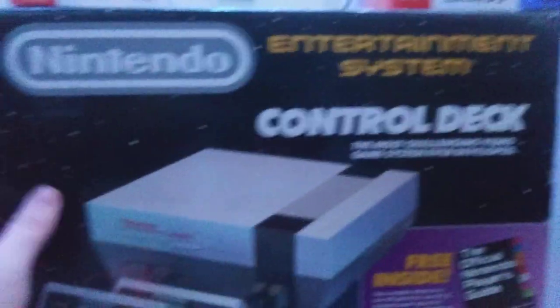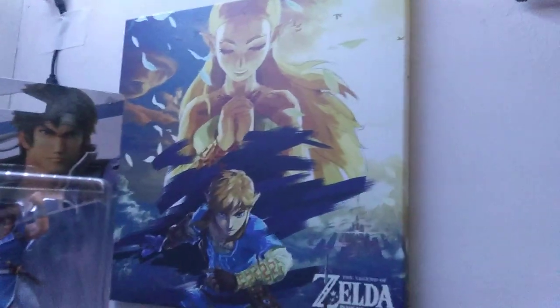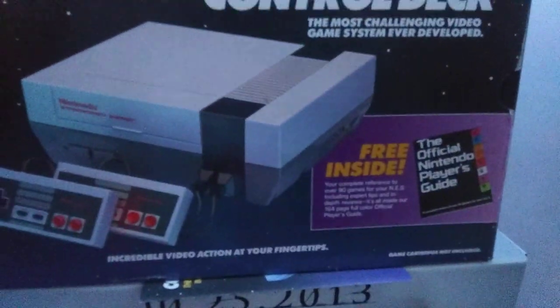I got the Batman standee right here, and the control deck. Then I've got Overwatch and Breath of the Wild standees — kind of like a little Legend of Zelda corner. Right here eventually is going to go another arcade cabinet. I got Simon and Richter Belmont Amiibos and I'm hoping to get another one to put in the middle. The control deck right here — I bought it with a bundle of NES games for a grand total of $15. A guy was selling it on Facebook, his wife was pushing him to get rid of it, and he sold it to me for $15.